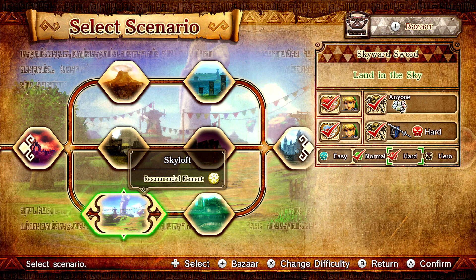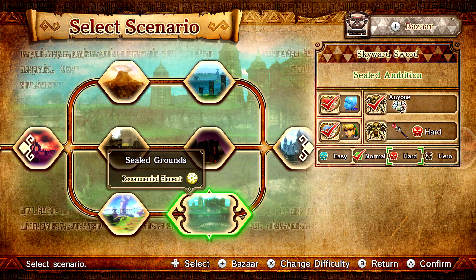That does it for this episode, guys — we obtained the Gold Skulltula! In the next episode, we're going to be taking on the Sealed Grounds with Link once again, but we're going to be using the Fire Rod. So thank you all so much for watching. I've been Zelda Master — I'll see you all in the next one.